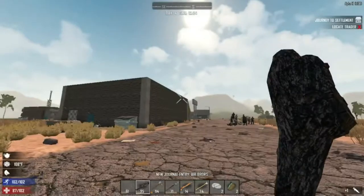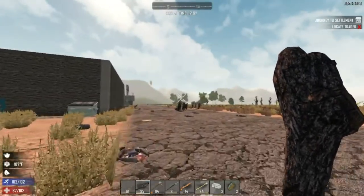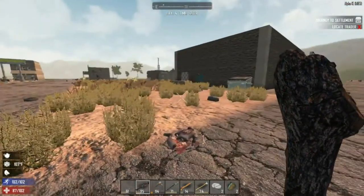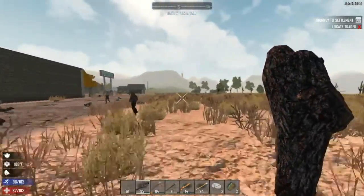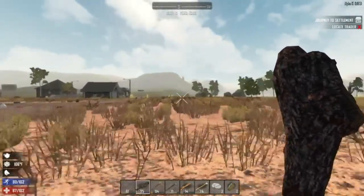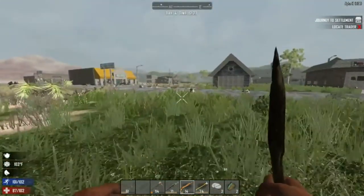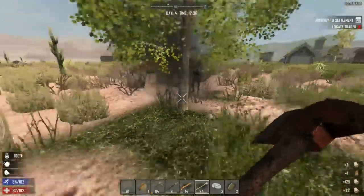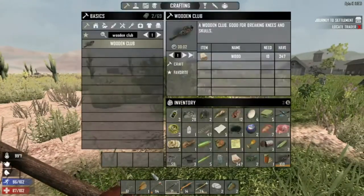I hear it but I don't see it - oh the airdrop! Yeah I don't even hear it so it's not near me. Oh here it goes, I hear it - oh I see it! Aw where'd it go? I heard it and then it just cut off. I'll maybe run into it one day. Gimme some wood - come on! Oh it hit the zombie but didn't kill it.